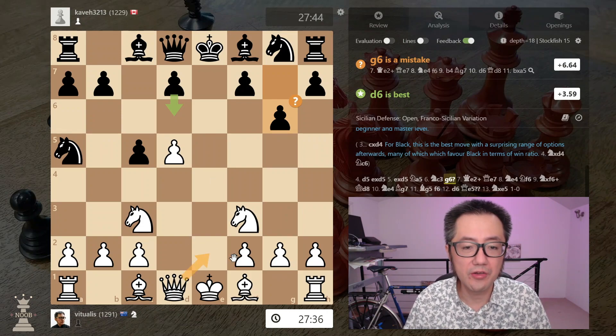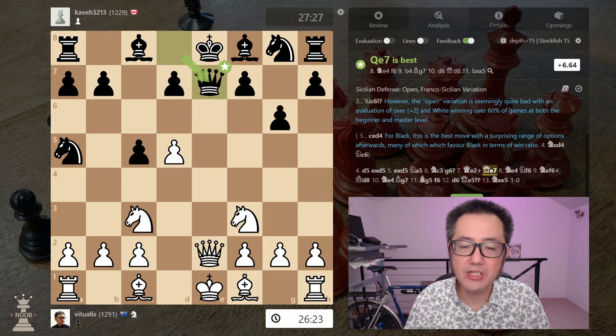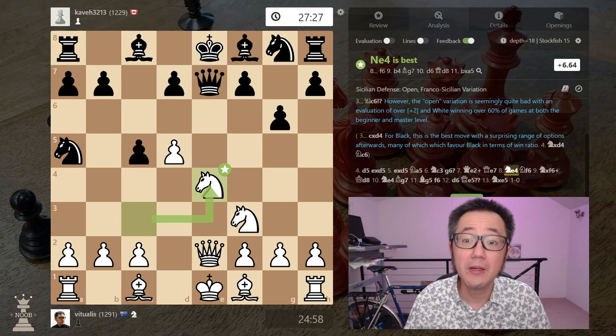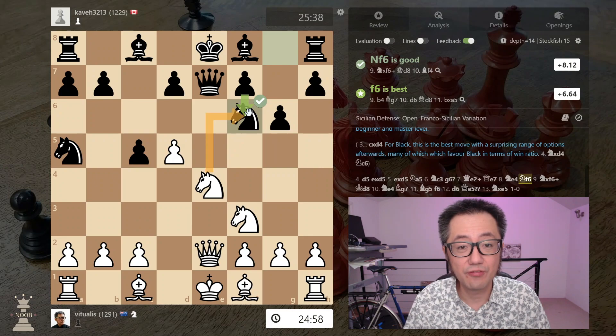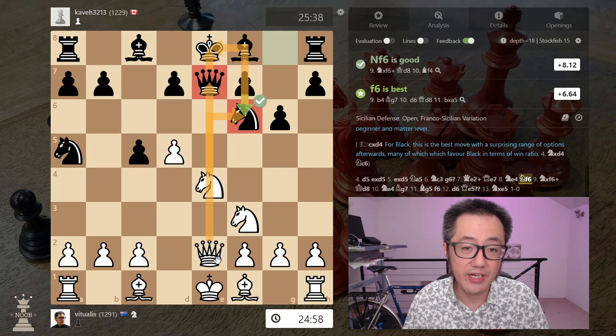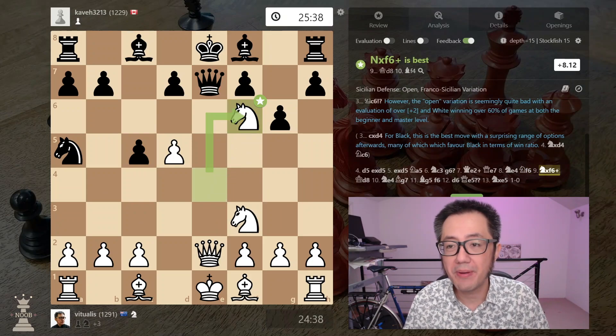Here I thought: why not make use of that open E file and immediately give a check? They block the check with their queen, but I don't have to queen trade. Knight E4 — there are some potential ideas here because either of those moves comes with check. My opponent now makes a mistake and develops their knight. But this, of course, comes with check, and their queen is pinned to their king. So after that capture, we can't trade queens and they can't capture the knight. Very powerful move — they straight up lost that knight, and now it's plus eight.